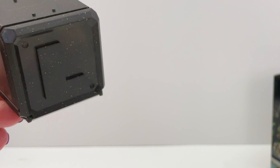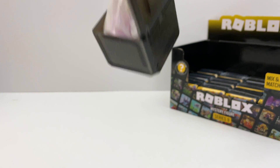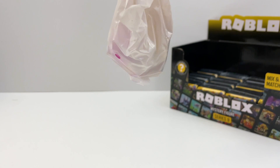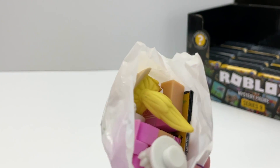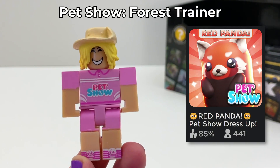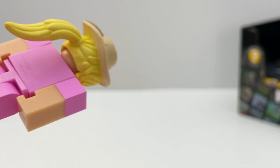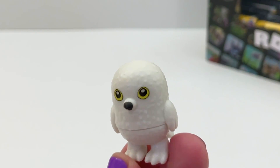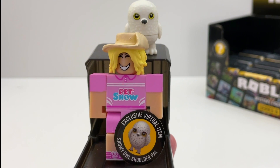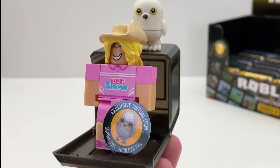Box number eleven. It looks pink — I think this is a good one. We got the Pet Show Forest Trainer, another one with cute hair. It comes with a cute owl, and the code for this is a matching Snowy Owl Shoulder Pal. That's so pretty.